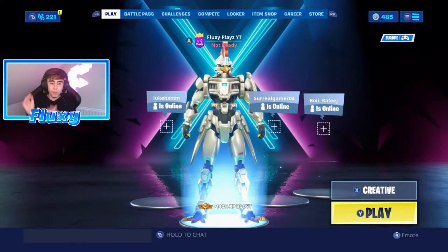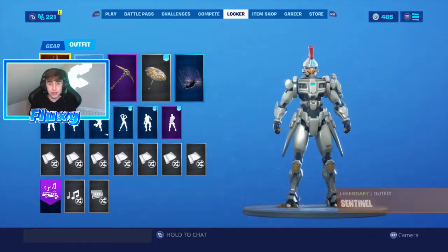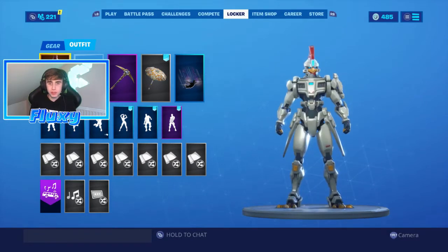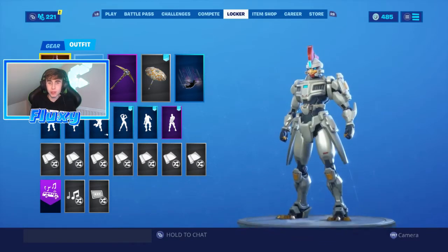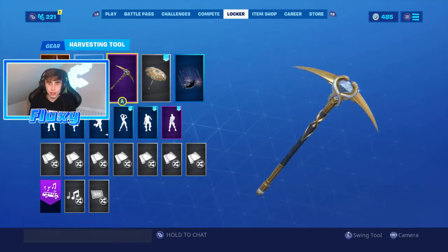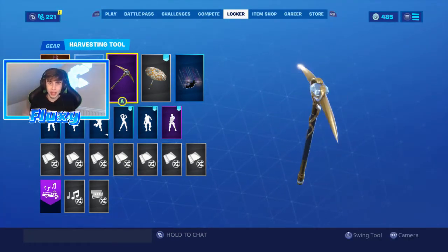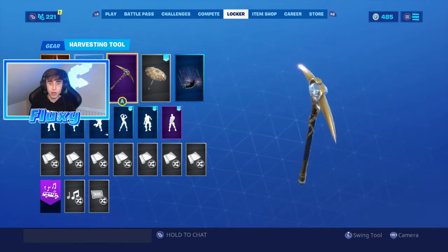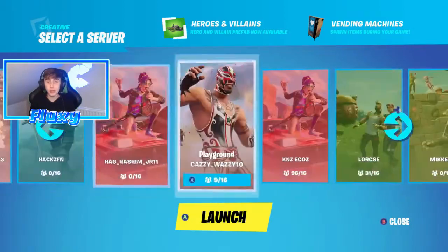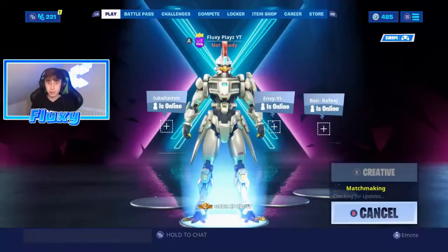As you guys can see, we are in the Fortnite lobby right now. We got the most Minecraft-looking skin because we are actually going into Minecraft — this is probably the most square skin I could actually find. We also got the flawless pickaxe, which is actually a golden pickaxe, which you can get inside of Minecraft. So we are all set to get into this Minecraft world — all we've got to do now is load in the creative game and load up the Minecraft world.